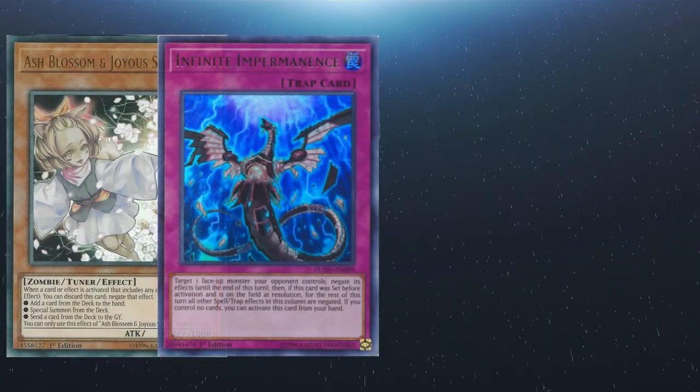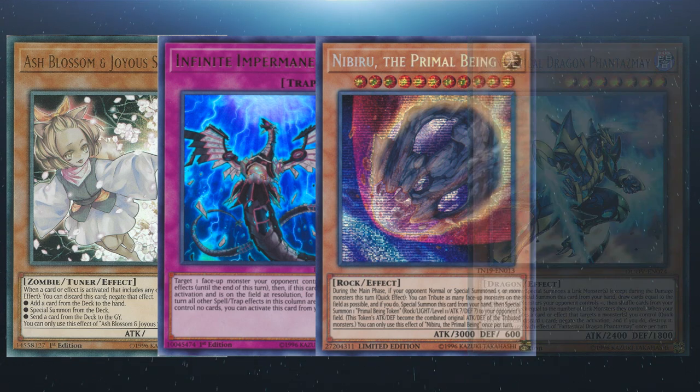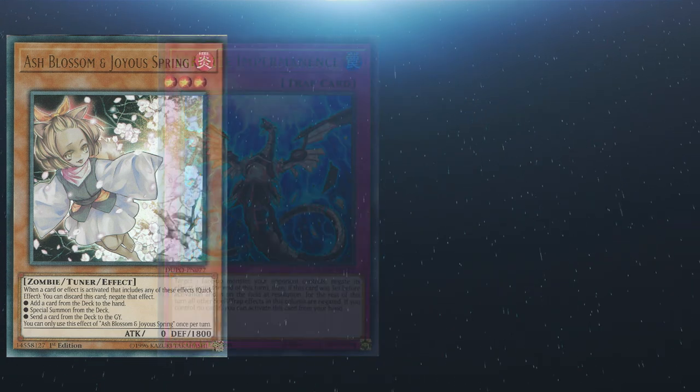So we're going to start off by saying: hand traps. Not so long ago it was mandatory for Salamangreat players to main copies of Phantasmal Lord Ultimitl Bishbaalkin, but this has fallen out of favour with the change in Master Rule. One of the good things about Salamangreat is that because the main engine is quite compact, you can play a large number of interrupts which can differ from format to format. You will commonly see DD Crow, Effect Veiler, Ash Blossom, and Infinite Impermanence main decked, but again this can be flexible based on budget and tournament needs.